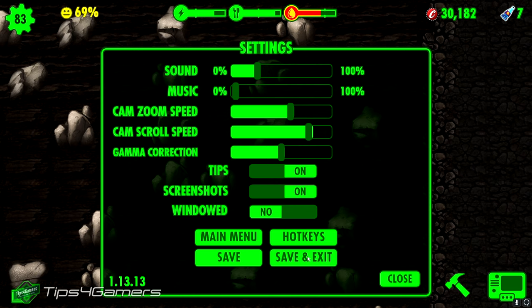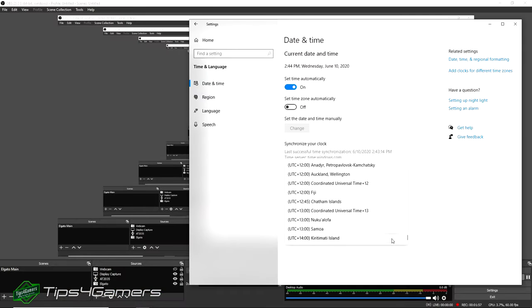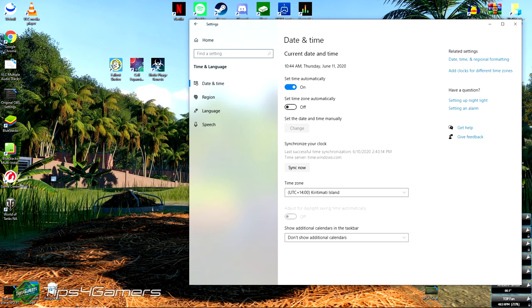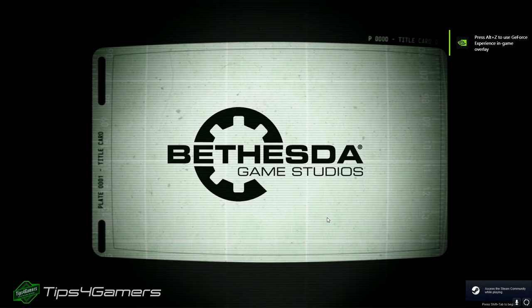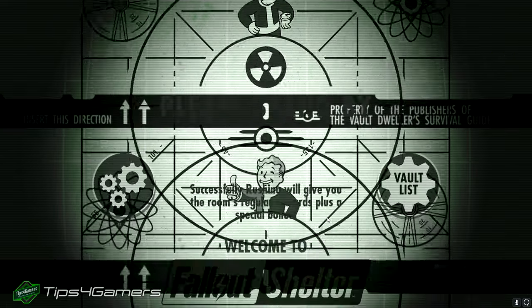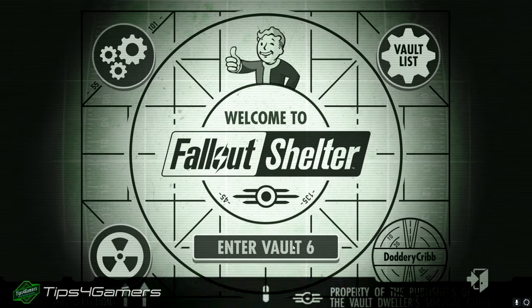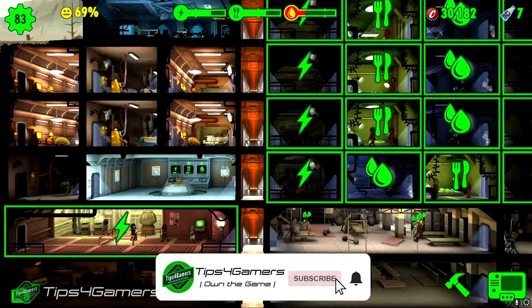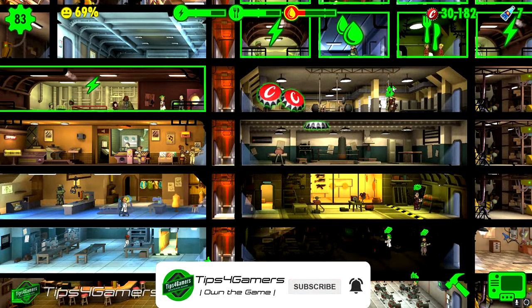Instead of switching the time zone directly in the app, I'm going to hit save and exit, then go to my device settings and change the time there. When I bring back up Fallout Shelter, you'll notice everyone needs to be leveled up. You can level up everybody doing this because the game thinks you're hours ahead.